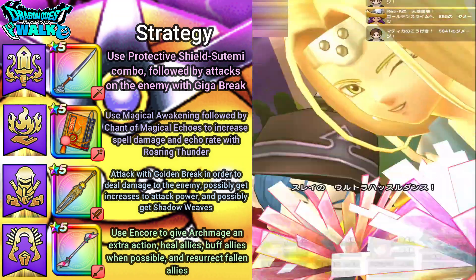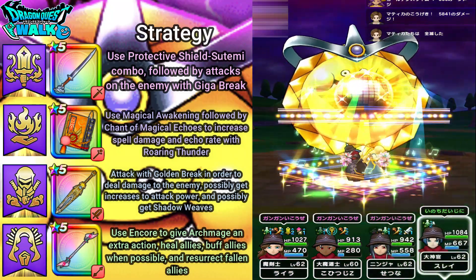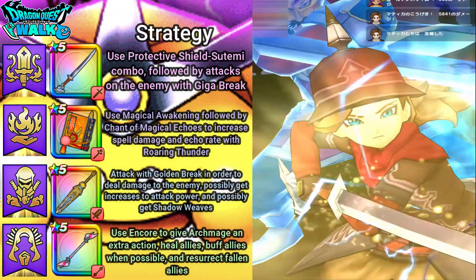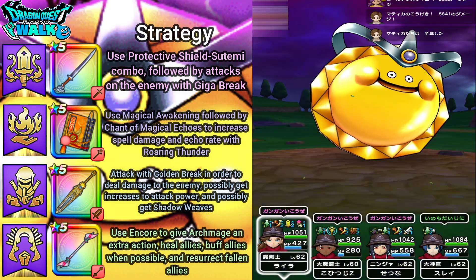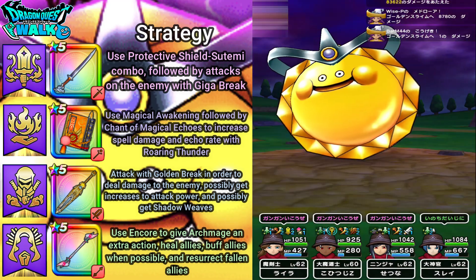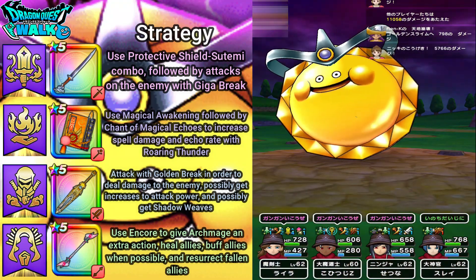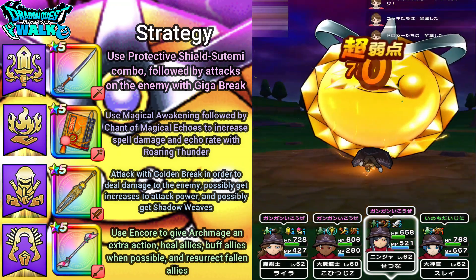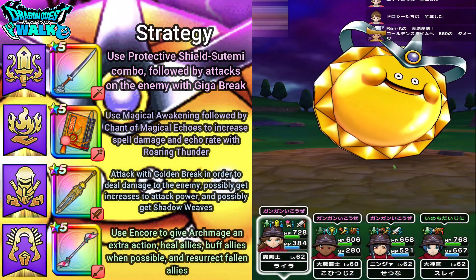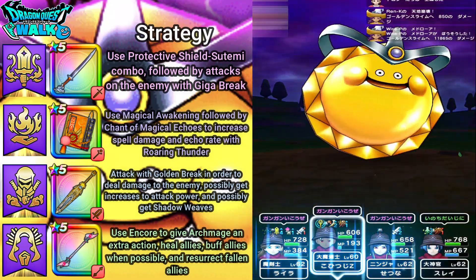I use Ultra Hustle Dance again trying to get a Charm, but no Charms. However, I get a Spell Power buff from Miracle of the Stars. I go ahead and attack, getting a Tough Power and also a Shadow Weave. Pretty much the Golden Slime is going to be finished here.